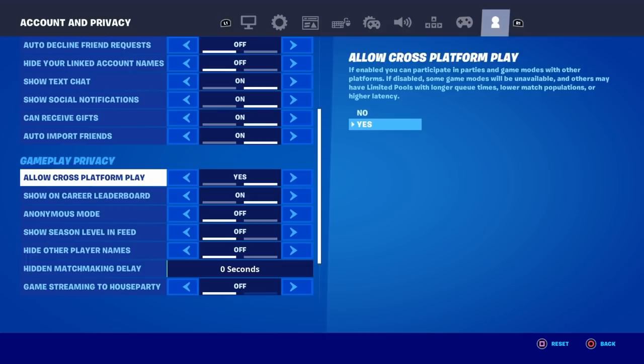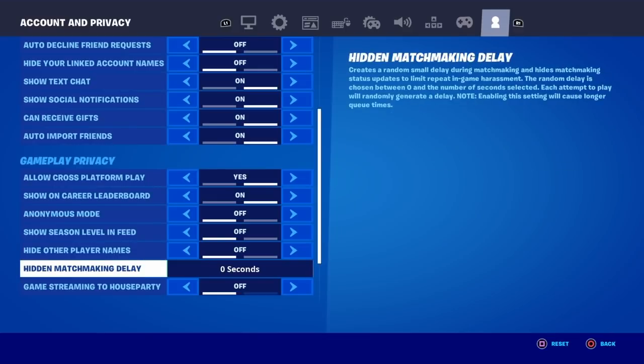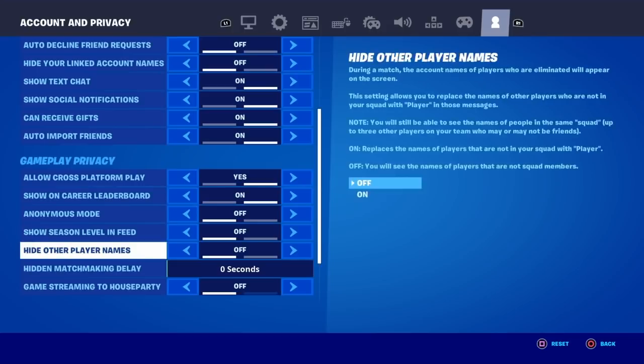The last thing we need to do inside Settings is find Hidden Matchmaking Delay. Some people have this at 10, 15, or 20 seconds — you need to make sure it is set to 0 seconds. It can't be 1 second or 2 seconds; it has to be exactly 0 seconds.